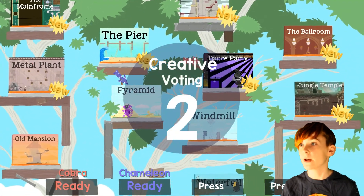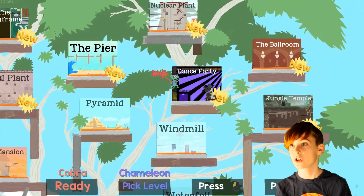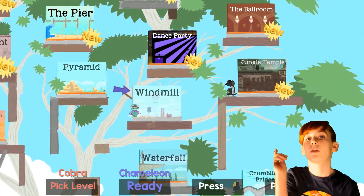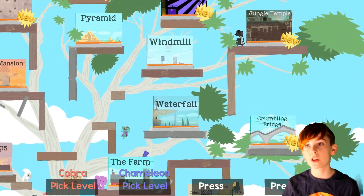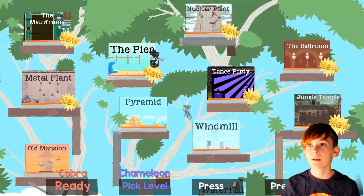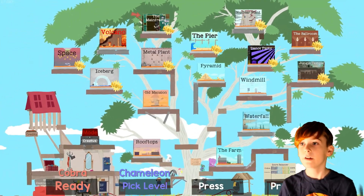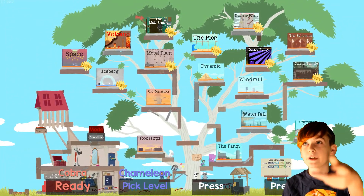These are all the new ones. We have jungle temple, the ballroom — the ballroom is a brand new one, it just came out. Then crumbling bridge, which came out last time. There's the dance party. And there is space and the ballroom. I think you've seen all the other ones.